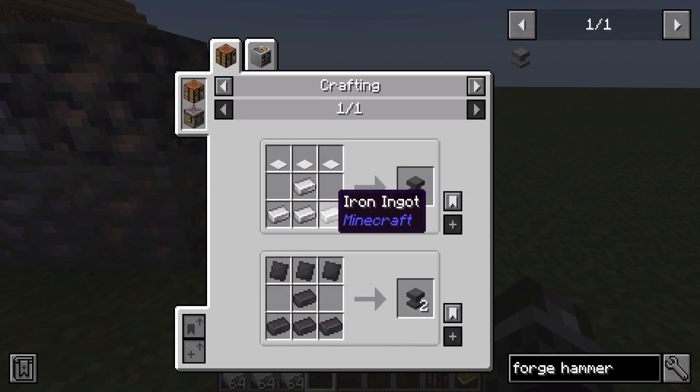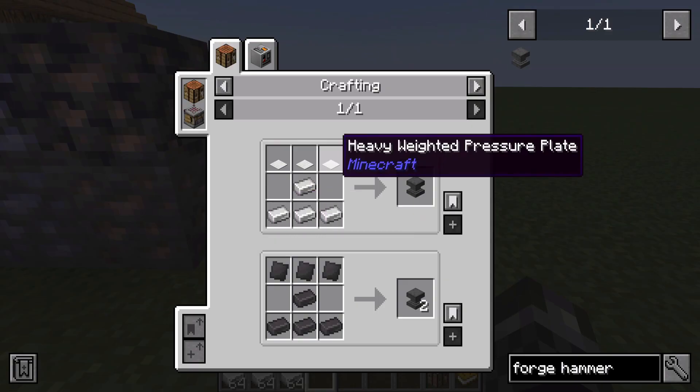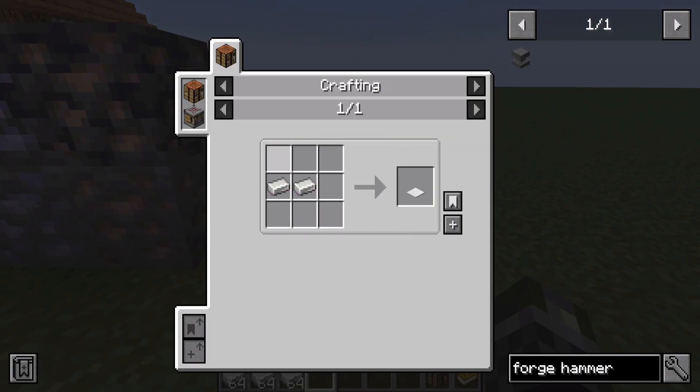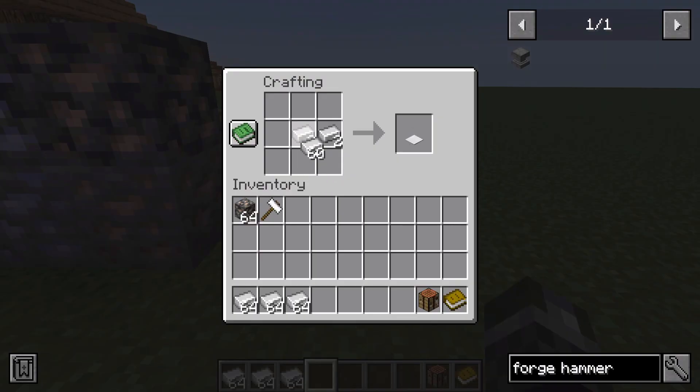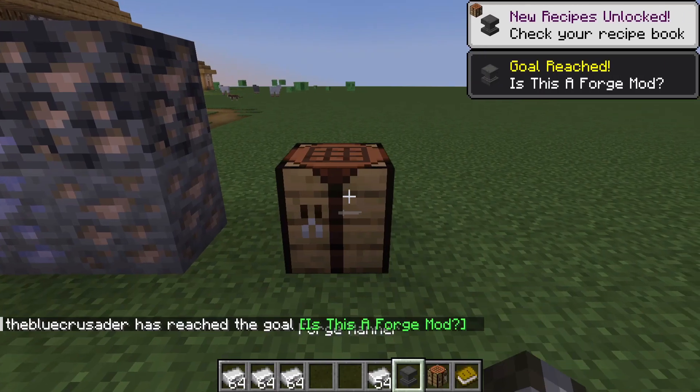To craft the forge hammer we first need four iron ingots in a pyramid cone shape and then three heavy weighted pressure plates, which only require two ingots to make. We're going to make those first so we have the three pressure plates, then make the pyramid structure, put three pressure plates overhead, and then we can make the forge hammer.